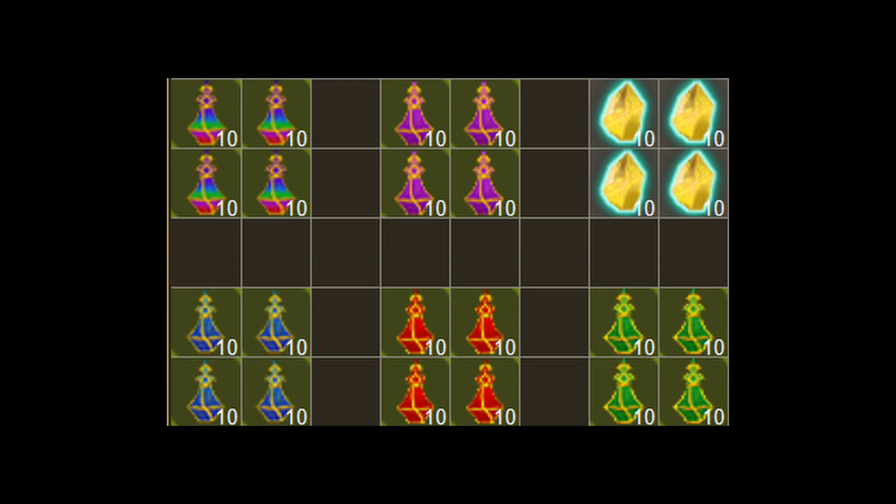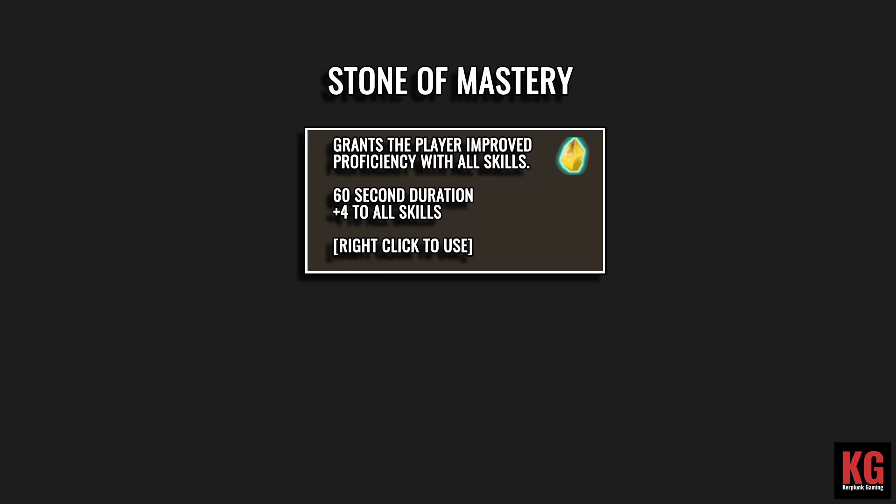We finally have respec potions in the game. The main potion is called Potion of New Beginnings. There are five other ones that reset individual stats such as Int, Dex, Strength, Energy, and Health. The last consumable added to the game is called Stone of Mastery, which adds plus four to skills for one minute.